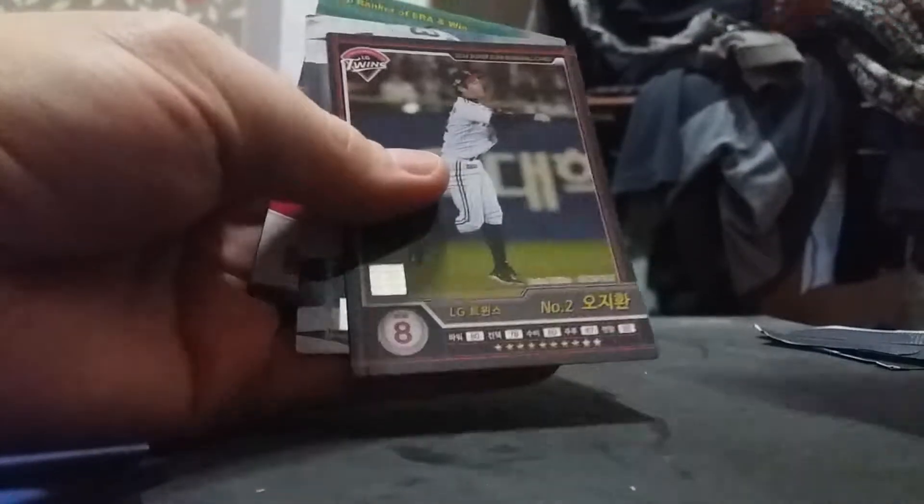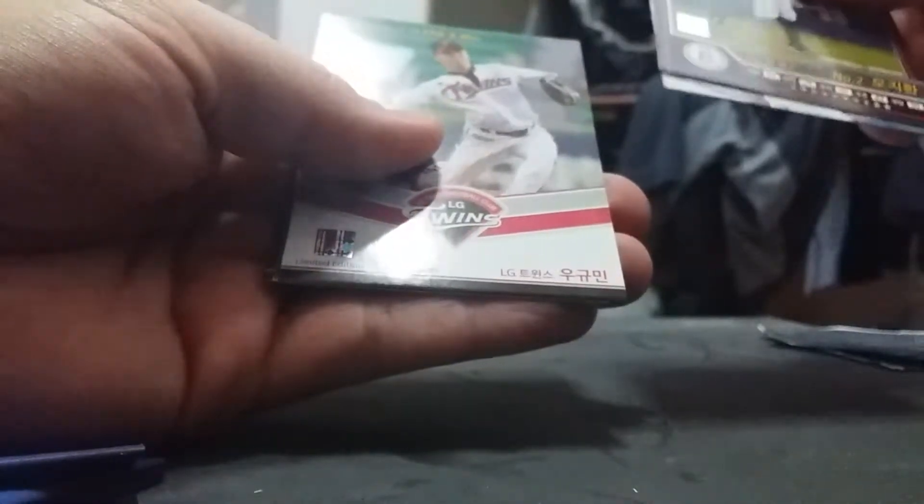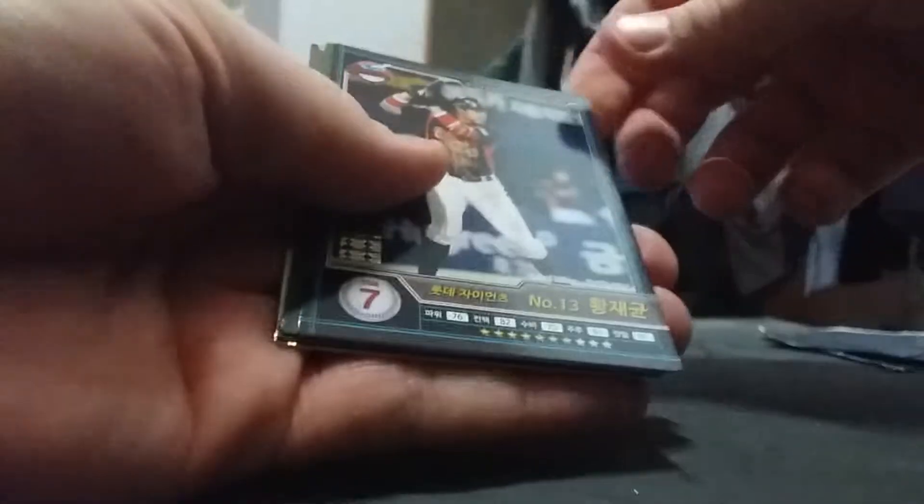I think the gold coins are of 30 serial — I'm not sure about the bronze or silver. Let me try to get a better view here. NC Dinos, Wu Gyumin, Choi Gyeongchul, Wan Joegyun again, SK Kim Gwanhyun, Yu Wansang. I have no idea if I'm going to be able to tell if a pack is too thick to have a nice card.